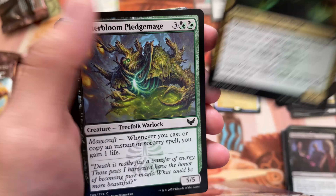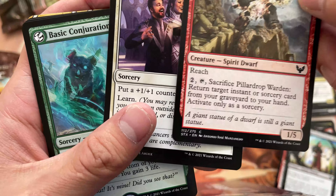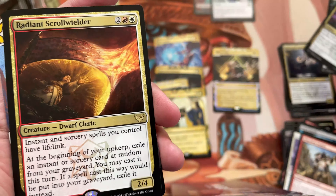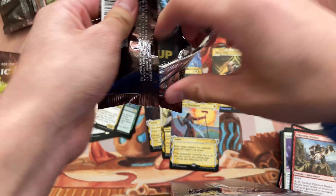Prismari Pledge Mage. Blood Researcher. Witherbloom Pledge Mage — another one. Tome Shredder. Tangle Trap. Arcane Subtraction. Another Leech Fanatic. Guiding Voice. Pillar Drop Warden again. Basic Conjuration. Wait a minute — how did we... That's strength. Do you see how many cards are left? So those were commons, but there's a rare in the middle of the pack. That's odd. Whoa! So there's a rare there — not sure why that happened. Uncommon. Uncommon. Uncommon. And another rare? Why did that pack have two rares? And then Swords to Plowshares — I love that. So that's weird as all hell. Holy crap. That pack had two rares!